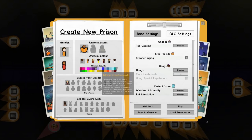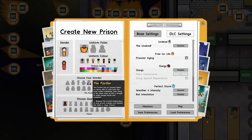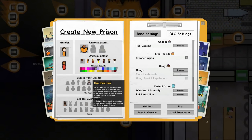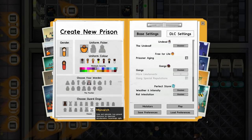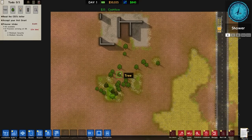For our warden we're going with the Pacifier — reduces the overall temperature of your prison making inmates less likely to cause trouble. For our guard dog we're going with Monarch — cute, adorable, low ground clearance for improved aerodynamics, surprisingly agile. Let's click play and see what we've been given. We've got buildings and forests, technically, but no lakes — not sure if I activated that.